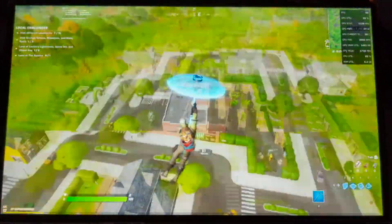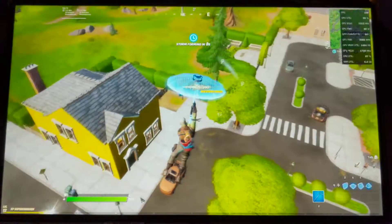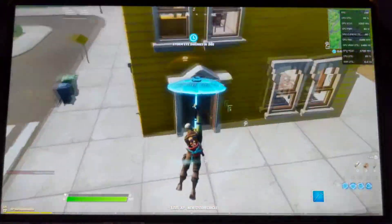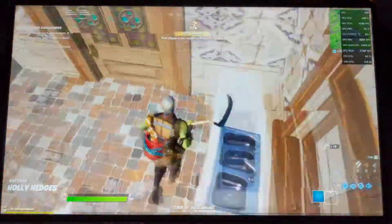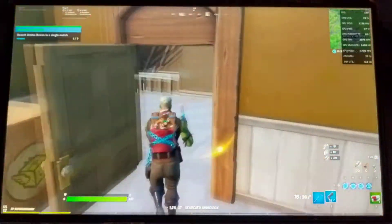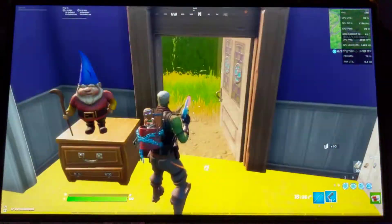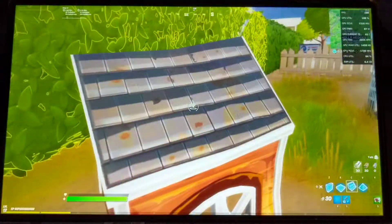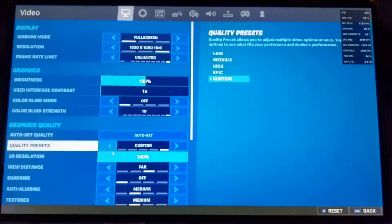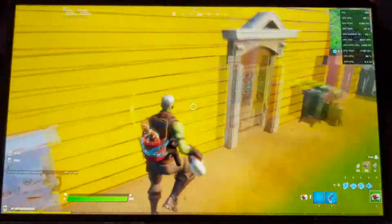We don't get our full FPS until the map is fully loaded in, until we hit the ground. So we're at like 130 FPS in the building. 160. Let's see — 180 FPS.